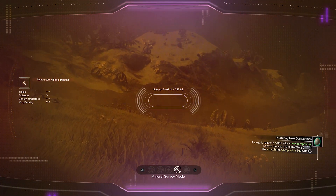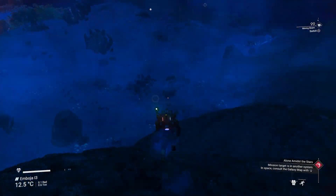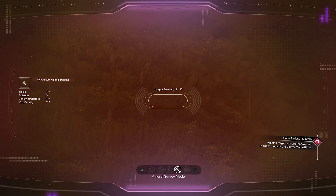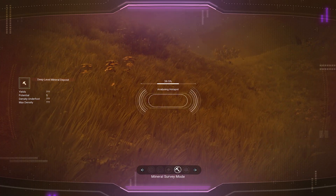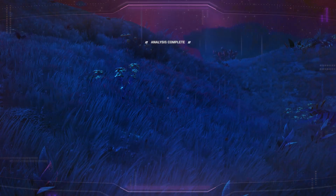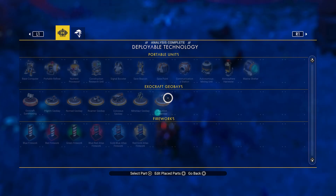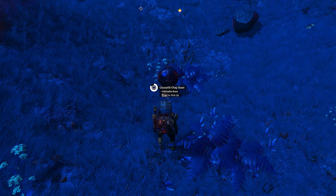Another S-class hotspot — that's great. We've found ourselves an S-class activated indium hotspot. Time to drop down a base computer and start our farm.